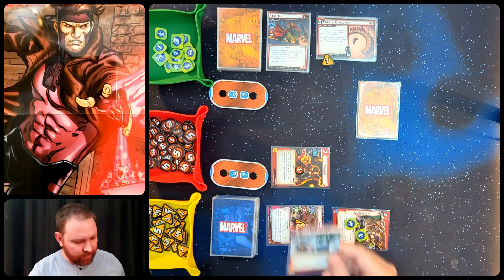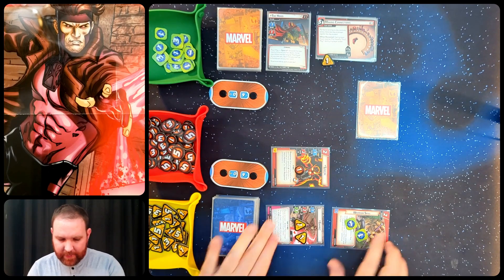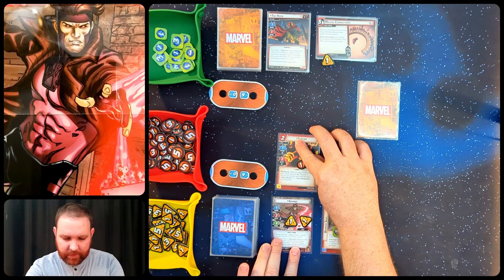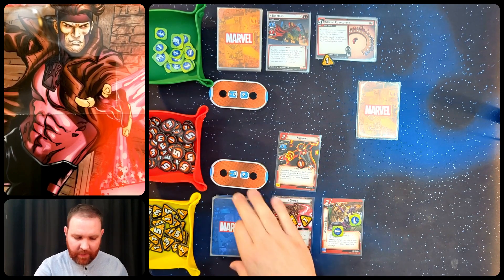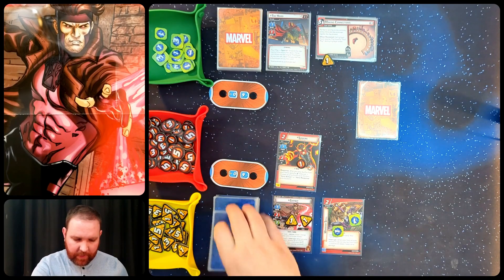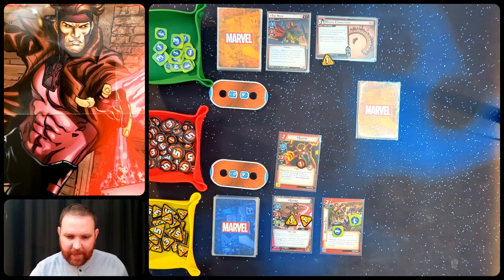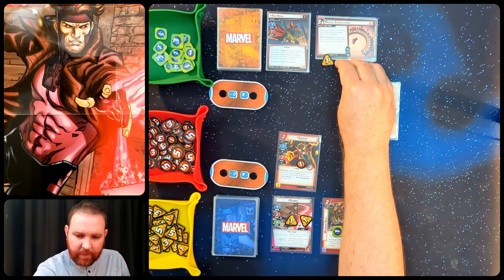I've got one card left - I meant to save Gambit Staff, so that's the one I'm keeping. As I end my hero phase I ready all my cards and draw up to Gambit's hand size - six in alter ego but only five in hero. I already have one saved, so I draw four more and go into the villain phase. The main scheme gets one threat per player, going up to two.